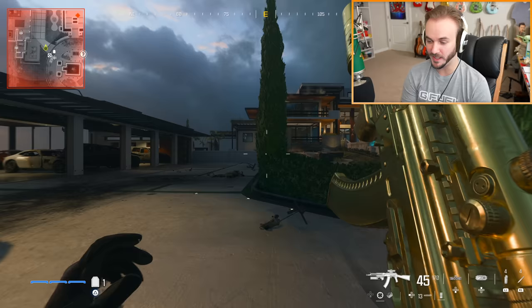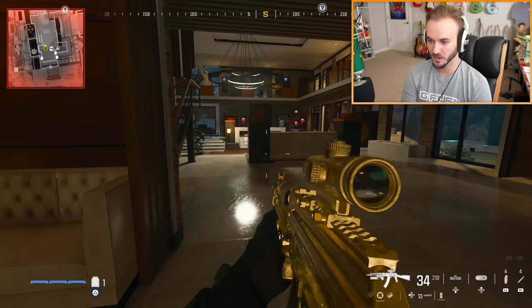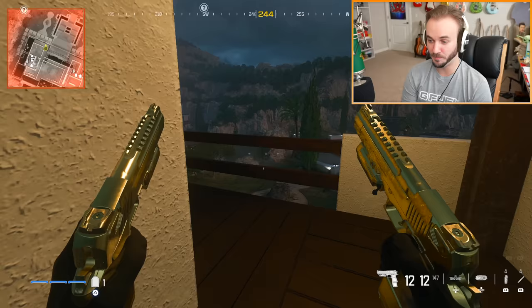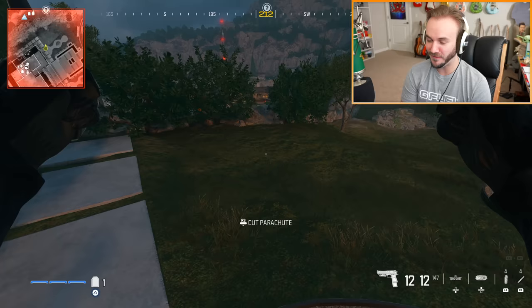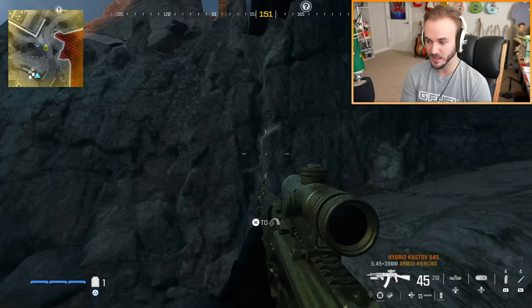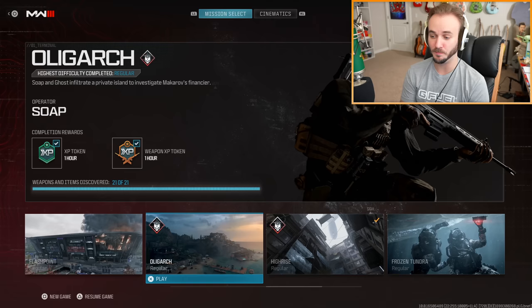Last but not least on Oligarch, the akimbo gold Deagle pistols are inside Melena's mansion. Climb in through the window, make your way over, and they're just right there — always good to have a pistol by the bedside. Overall, Oligarch actually has the coolest loot pool out of all the open combat missions — gold guns, brand new MW3 weapons, the minigun, and the grenade launcher. Best stuff by far.